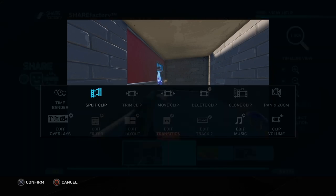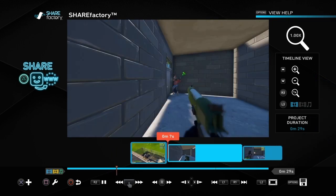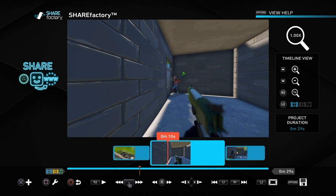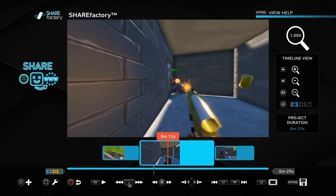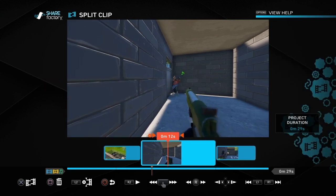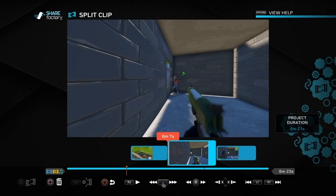Push the square button and move the first person clip across so it's in the middle of the two gameplay clips. Then shorten the first person clip to the point you want it to start and finish using split again. Use the D-pad going right until it starts to move and you're ready to shoot. Once you're happy with that, go back a couple of frames and push the cross button to split. Then delete the bit at the beginning that you don't want.